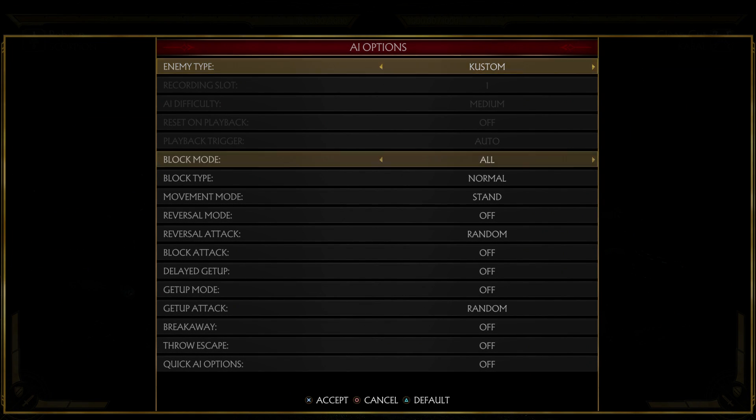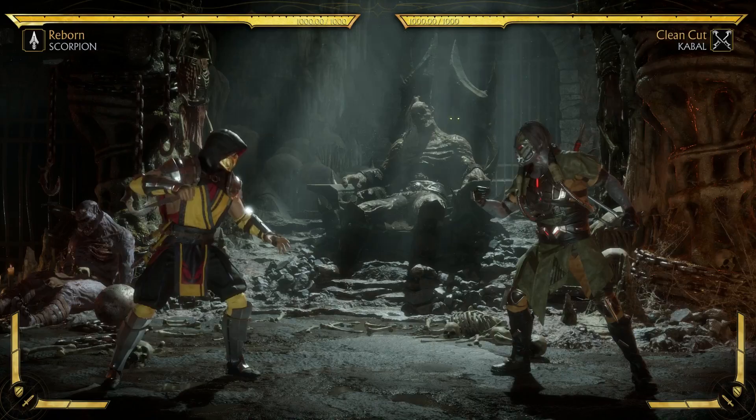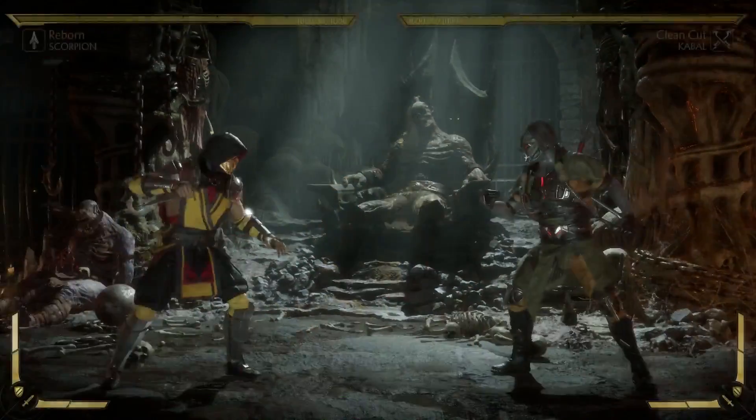I'm going to set myself as Scorpion and set the AI on random block. You have enough time to hit confirm this so that if it's blocked you can do the cancel, and if it hits you can do the teleport.